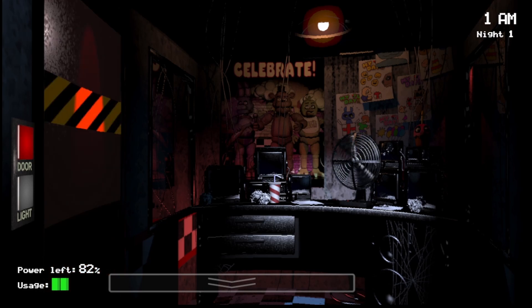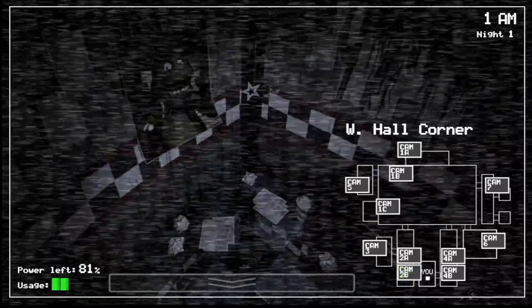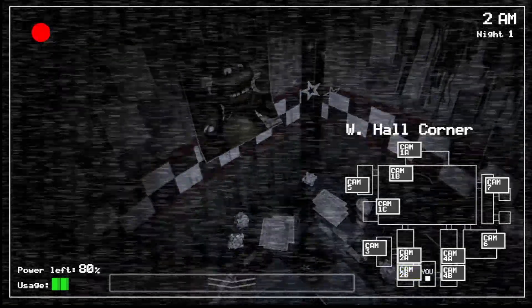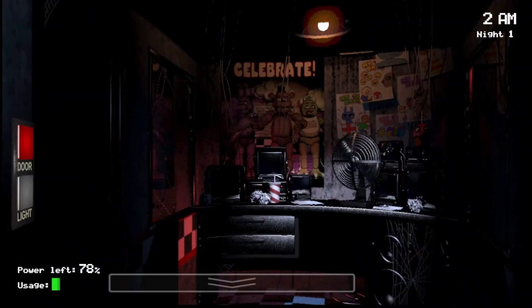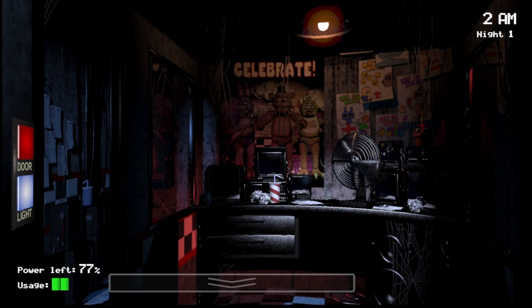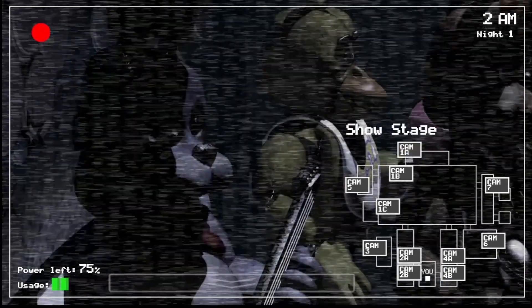The door and the light are self-explanatory. But what a lot of new players do is they think that if, say, Bonnie is in this camera right here, they'll shut their door because they think that means Bonnie's outside. That's actually not true. If you see Bonnie or Chica in these corner cameras, that doesn't mean that they are at your door — you can still keep your door open. The way you know when they're outside your door is going to be through your light. Once you see them appear in your light — Chica's face will appear over there, Bonnie's face will appear right here — that's when you need to be careful.